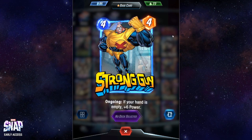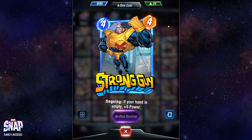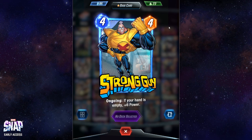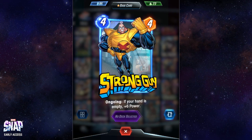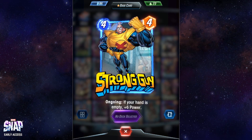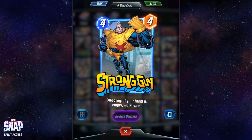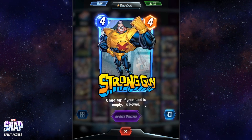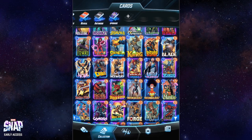Strong Guy has an ongoing capability: if your hand is empty it gets plus six power. It was quite rare for me to have an empty hand. This is a card you want to use in a discard deck, as that increases the chances your hand will be empty. When I played this card it was usually just for its standard form and not really for the plus six power — so I can't vouch too much for Strong Guy.